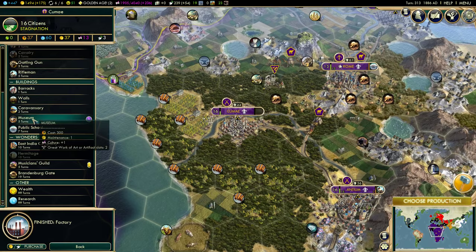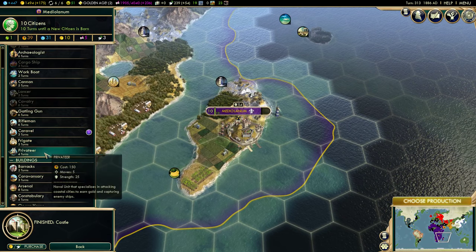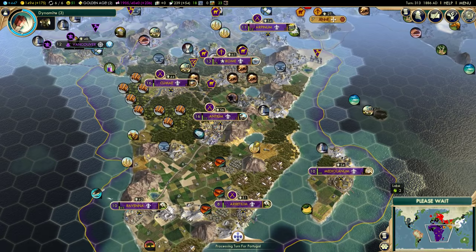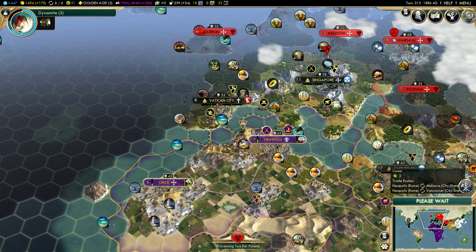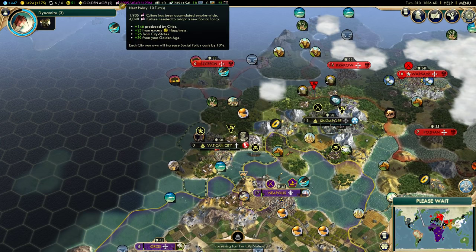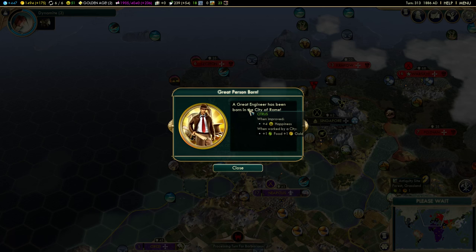Let's do a museum in Kume. We're probably going to need some ships as well, so let me go ahead and build a frigate in Mediolanum — my coastal cities are going to need to put out some ships because we're going to need to do some damage. Portugal has adopted the Autocracy ideology, so there's now another ideology in the world. Our culture bonus from having won the World's Fair is gone, so we're not making as much culture — but we're still bringing in 236 culture every single turn.